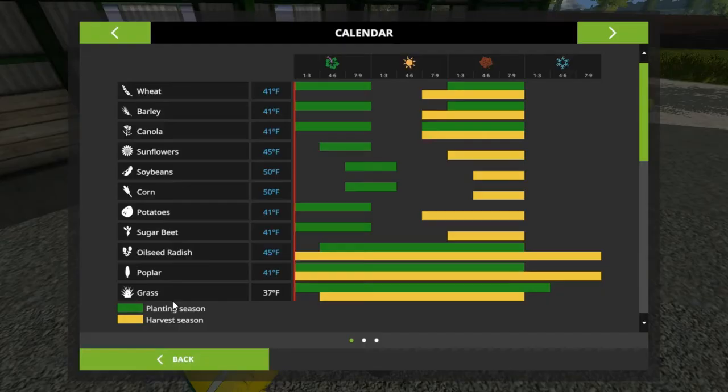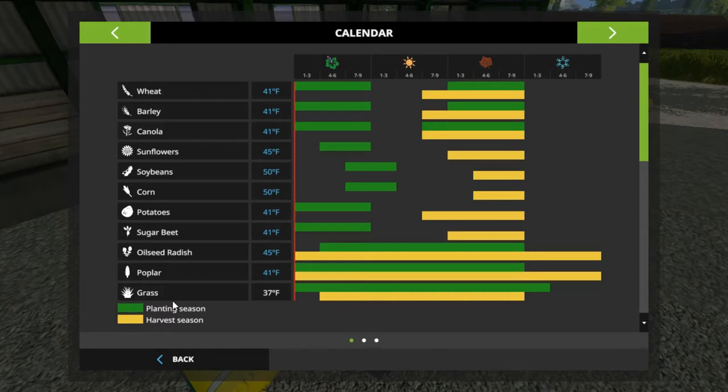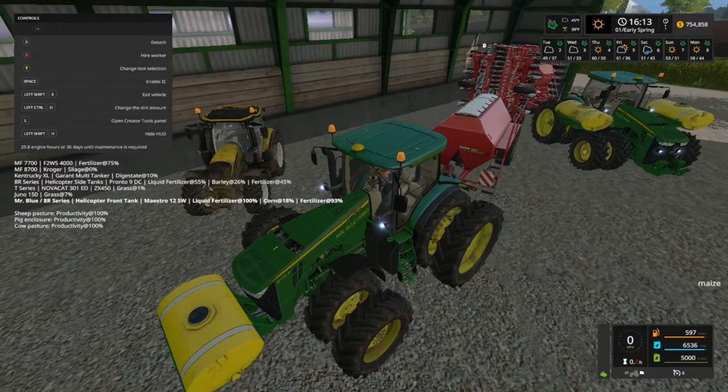It says we can go ahead and plant canola. I don't know where that bar would go - see that red bar indicates it goes across there and tells us when to do what. I really don't know - it looks like maybe I need to wait till tomorrow to start. Oh, why is my money going up?